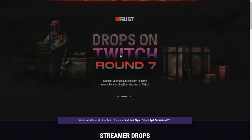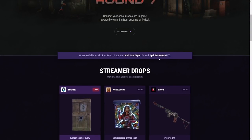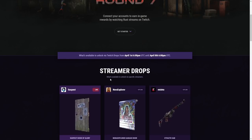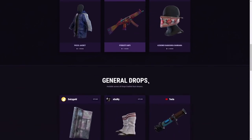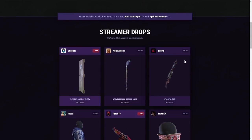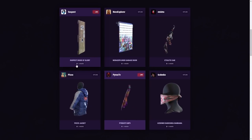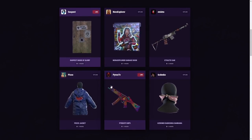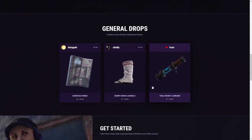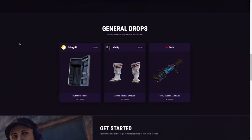Once you're at the Twitch drops page, this is what it should all look like — you should see all of the skins we just went over. It goes from the first until the eighth, so there's your times. General drops versus streamer drops: for streamer drops you're gonna have to watch the specific streamer when they are streaming Rust for two hours.